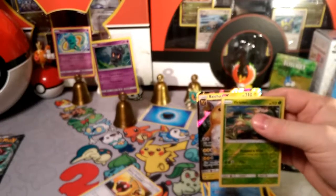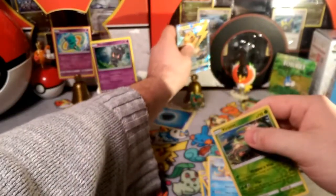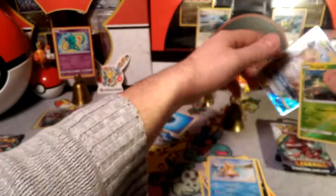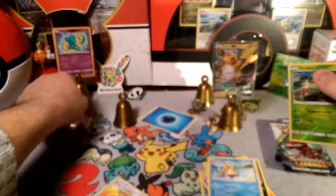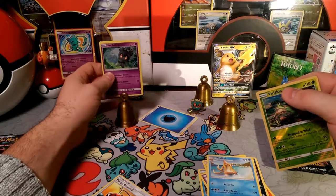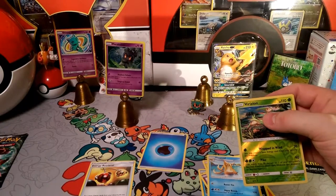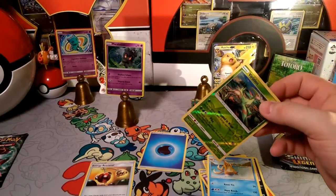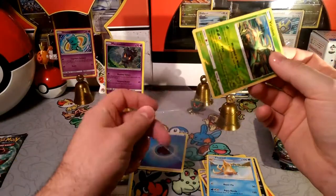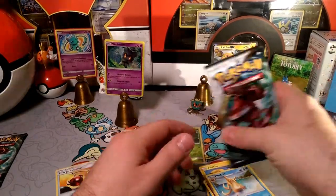I don't know how many Raichu GXs I have now, but like everything in Shining Legends I'm getting a Raichu GX. Ever since I gave it a new name — dubbed it Mark — now Mark is coming around all the time. Let's sleeve up Virizion — I dropped the sleeve though. There we go, Virizion reverse rare, very nice!